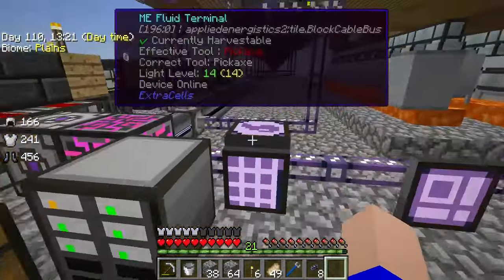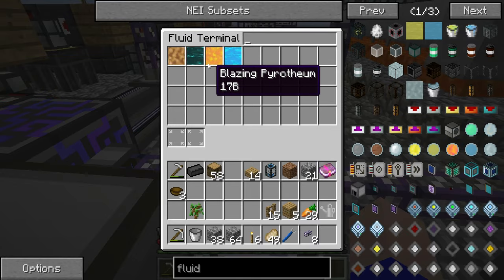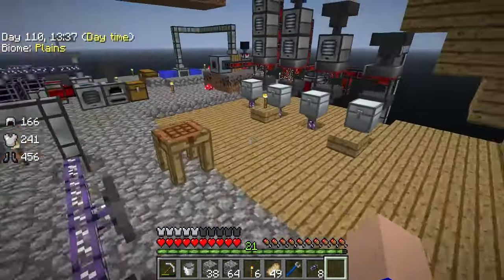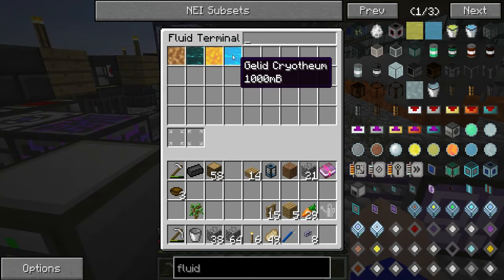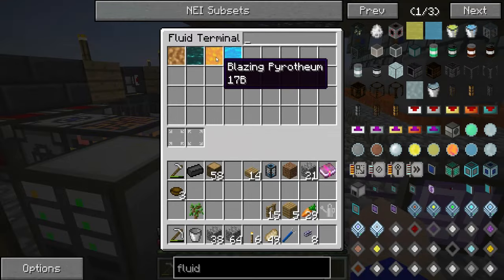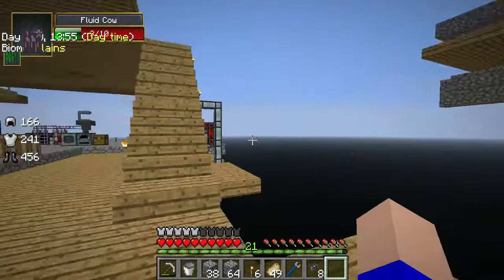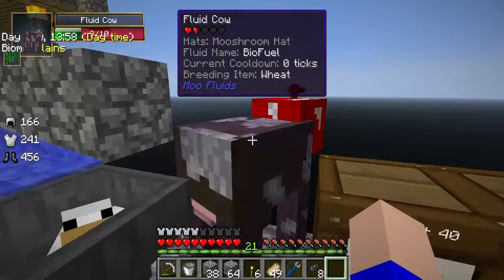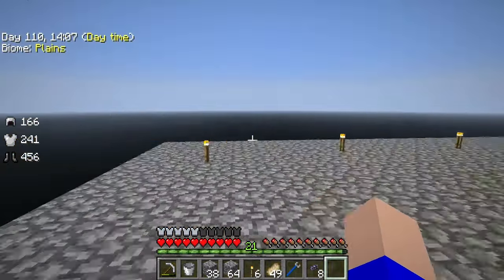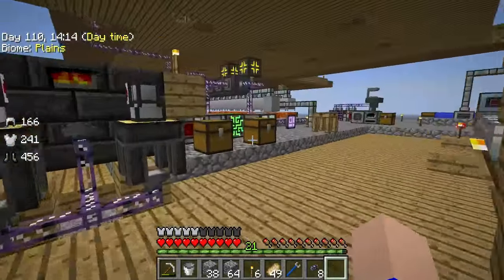And then we look in the fluid monitor. Oh, would you look at that — we've got fluids being stored in our ME system! I'm well pleased with that. That jellied cryotheum is going to become so beneficial when it comes to the reactor. And I think the blazing pyrotheum might be good for something — I don't know what. I don't really want biofuel — the cow's a temptation, I might just get rid of the cow. I got rid of the cow. The cow's literally just gone. He died horribly. So I'm quite philosophical about that.